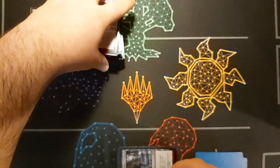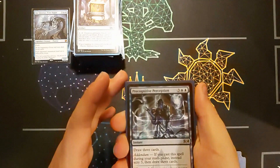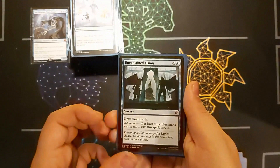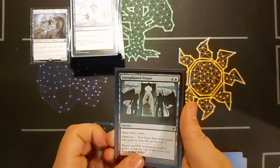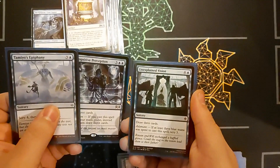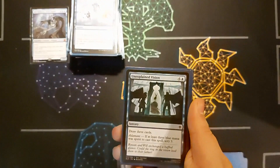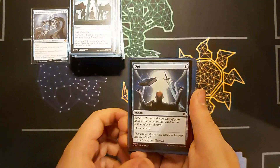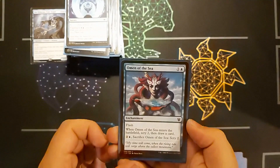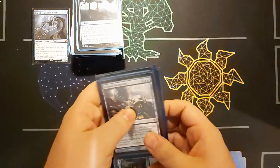I have seven scry-and-draw cards. Precognitive Perception — draw three, or if cast in my main phase, scry three then draw three. Tomebound Lich — scry one, draw one. Unexplained Visions — draw three, and if three blue mana are spent on it, scry three. Opt — the classic. Grapple with the Past — scry two then draw, with Flashback if I've run out. Omen of the Sea — scry two then draw, and sac it to scry two. And Witching Well — scry two on entry, sac it to draw two.